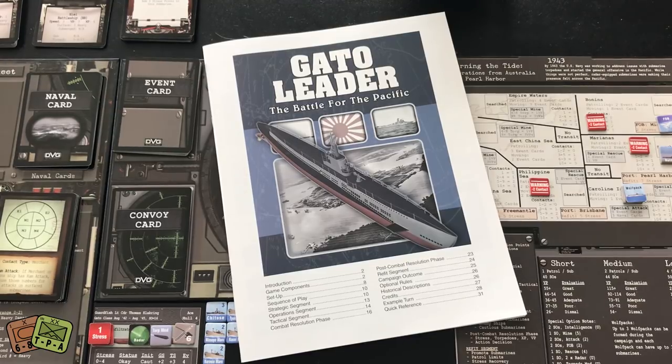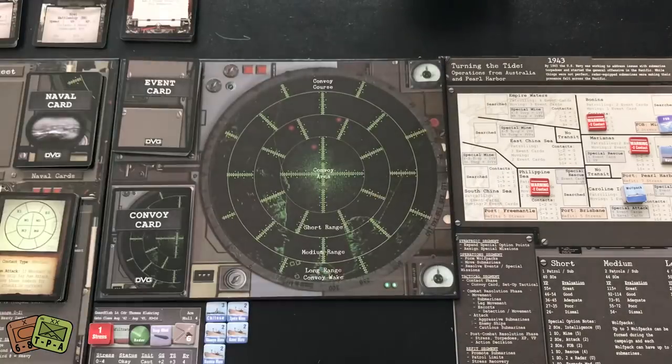Gato Leader is a follow-up to U-Boat Leader. U-Boat Leader came out in 2014; Gato Leader came out in 2016. U-Boat Leader is the vaunted U-Boats in the North Atlantic during World War II, while Gato Leader focuses on the Americans in the Pacific Theater of Operations fighting against the Japanese. I've been interested in Tiger Leader and U-Boat Leader, but haven't been able to work myself up to getting those. In Gato Leader, you are a submarine squadron commander sending out one or multiple submarines into various campaigns.